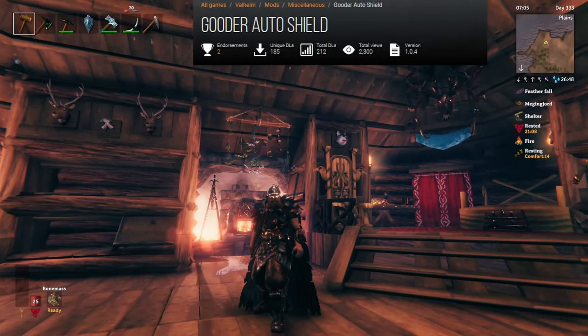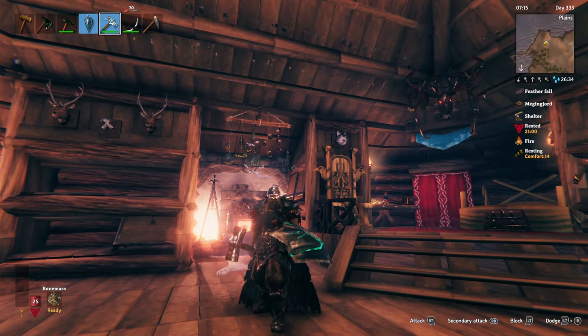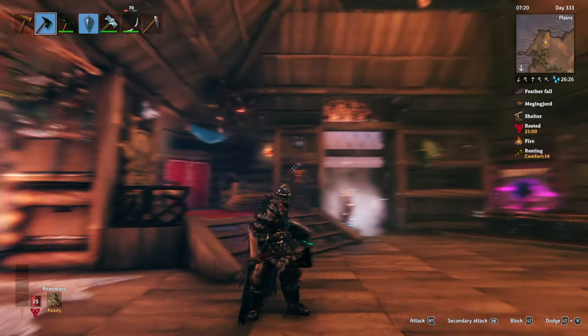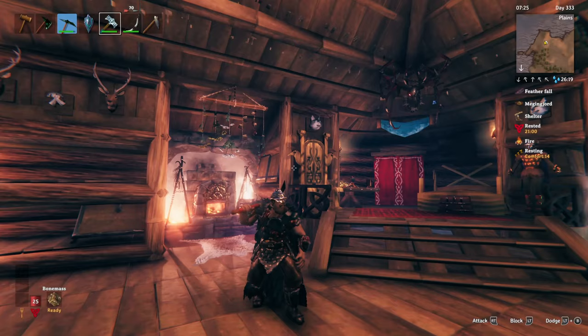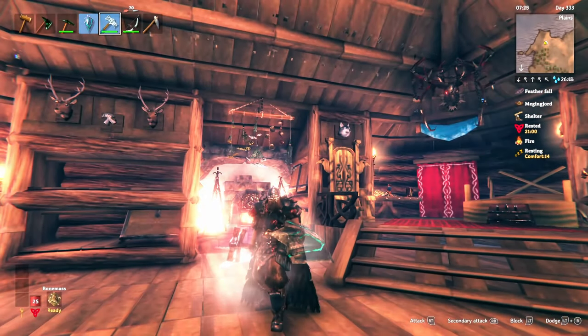The next one is pretty simple but something that I think should be in the default game. It's especially helpful if you play with a controller, as I do, and it's called Auto Shield. You'll notice if we come up here and equip a weapon, we also automatically equip the best shield we have in our inventory. This works with any one-handed weapon — as soon as you equip it, it equips your shield. Unequip it and it unequips your shield. Equip a two-handed weapon and it obviously does not equip a shield. You can go back to a one-handed weapon and get your shield out super quick and easy.